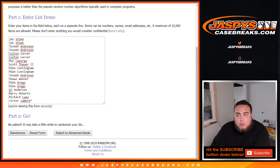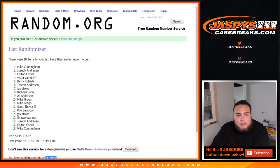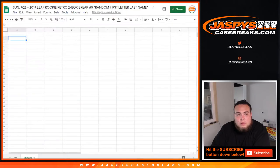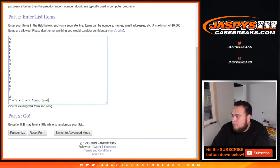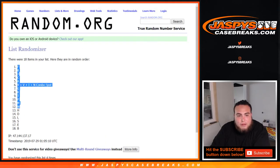Rolling 4 times: 1, 2, 3, and 4. After 4 times — Mike, all the way down to Mike. Now 4 times on the letters: 1, 2, 3, and 4 — 4 times F, all the way down to B.